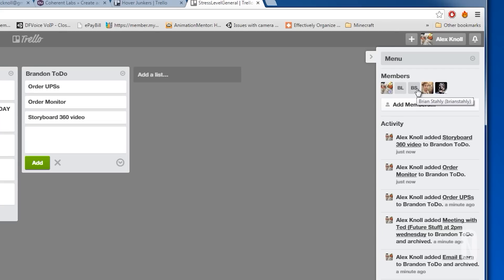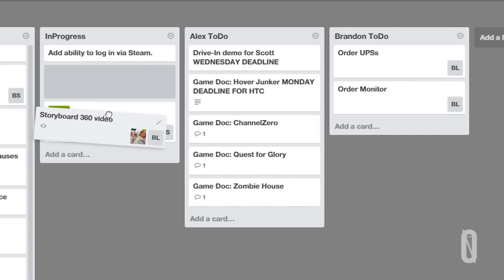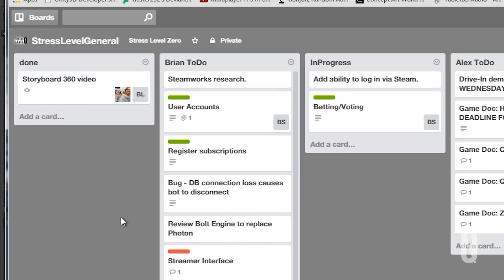You'll assign whoever is responsible. As soon as you start working on something — let's say you started working on the storyboarding — just drag it over to 'in progress.' Now anybody else will know, oh, they're working on the storyboards. And then when you're done with it, you drag it over to the done file. Certain things are dependent upon other things getting finished, so there's a clear order in which things have to happen. Like, I have to have the model done before I can texture it; I have to have the rig done before I can animate it. There's a very clear order, so if you look at all the work that needs to be done in one place, you can figure out the appropriate order to do it in.